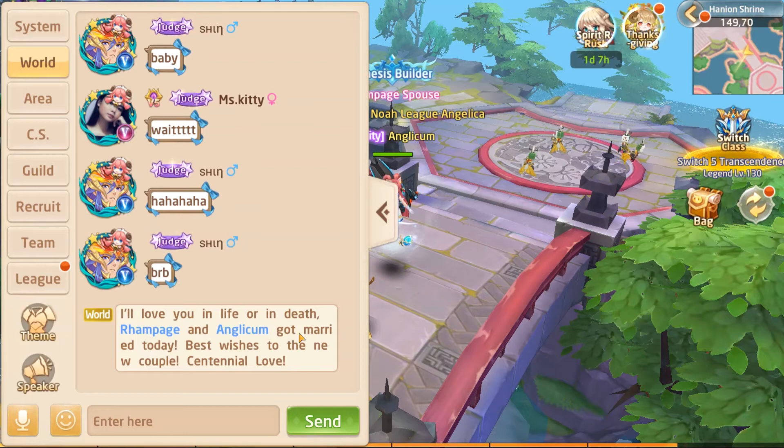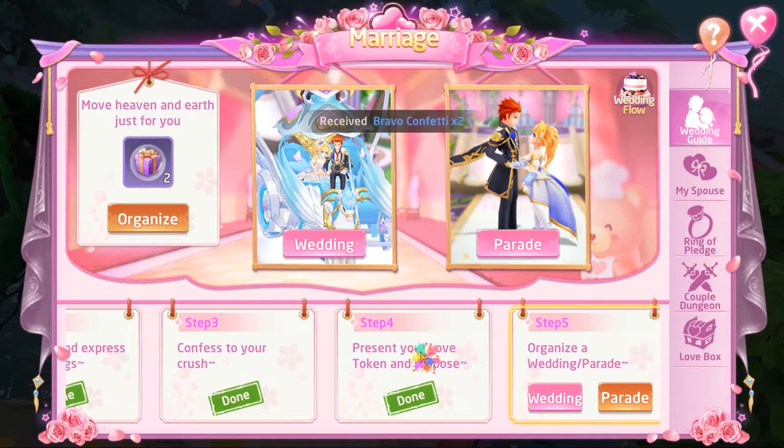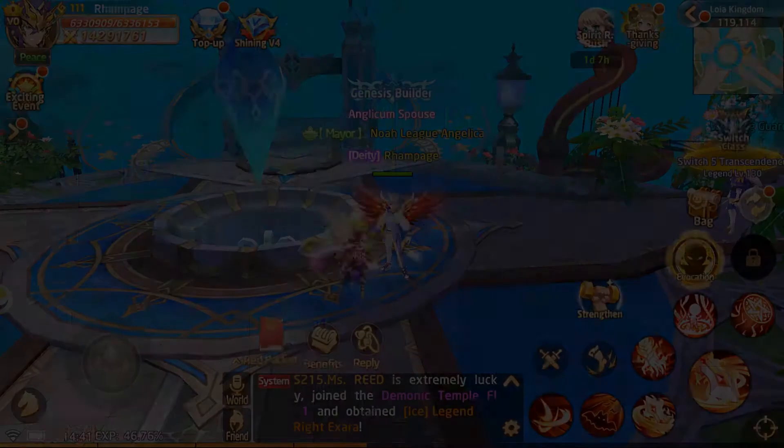We're not just done yet — let's click back on marriage and claim the reward. This puts us in the last stage of marriage, where we can either go with a wedding or a parade. Let's go back and see what's happening on Rampage's side.